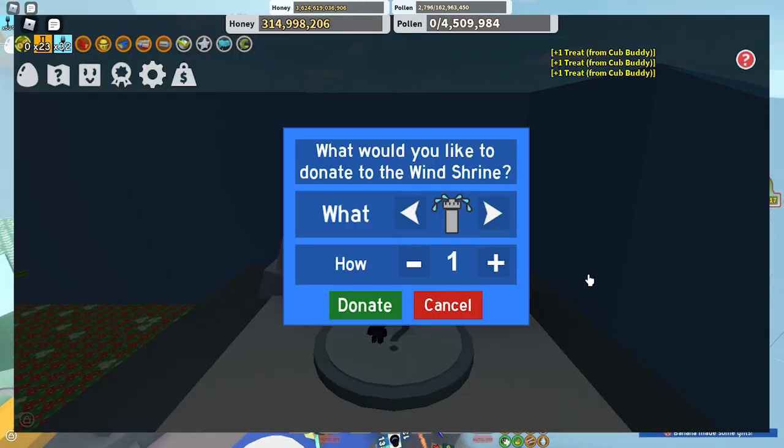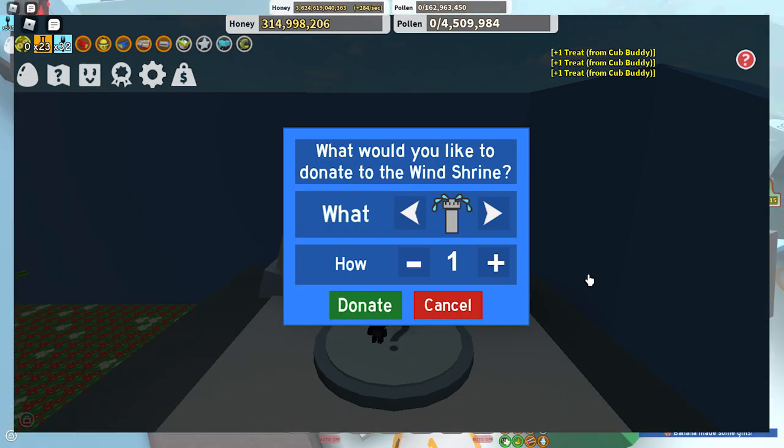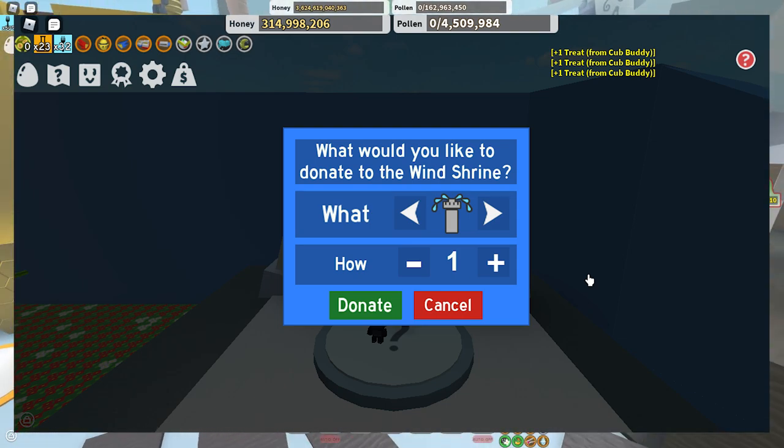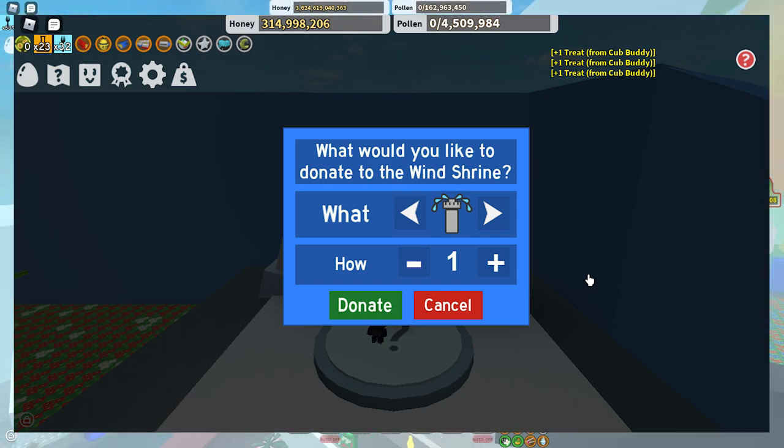Next we have: what would you like to donate to the wind shrine — the sprinkler, and the honey one. So imagine — what do you guys think the rewards would be for this one? Make sure to tell me in the comment section below.